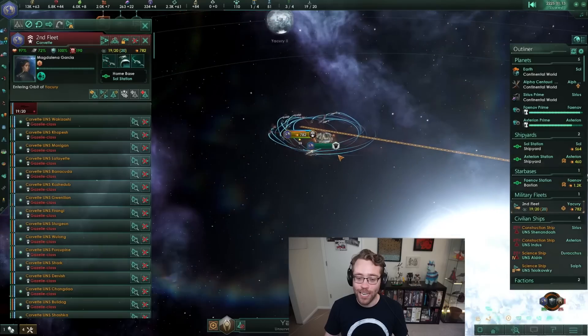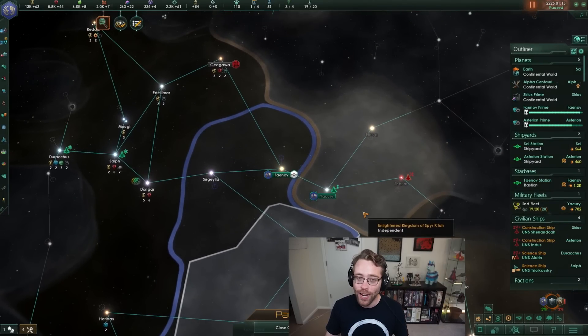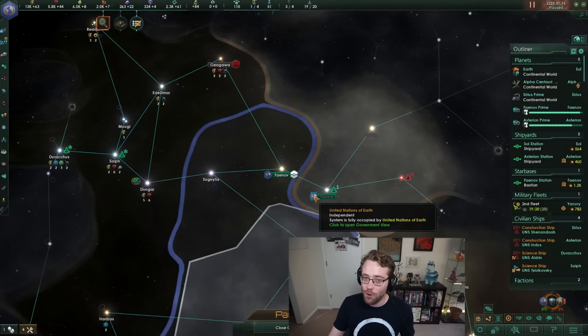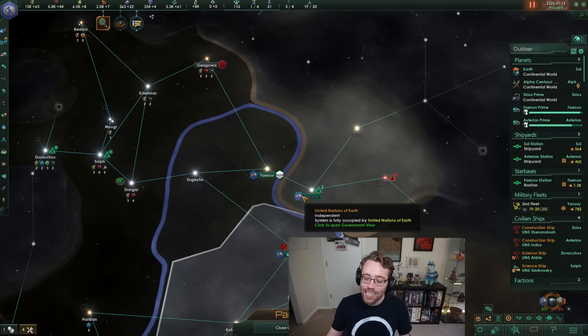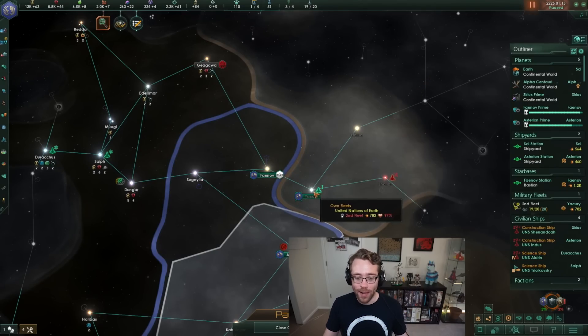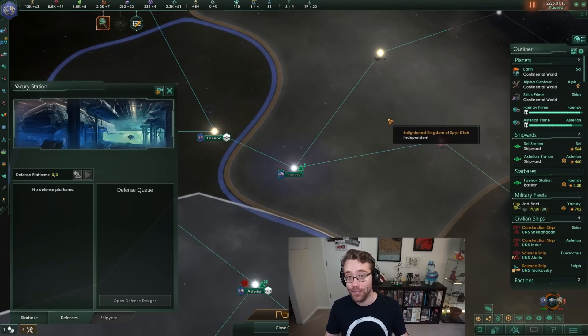Our ships are attacking the starbase owned by our neighbor - circling around and firing to seize it. And there it goes - a successful fleet engagement inside Yakuri! Now Yakuri has a special icon showing the system is fully occupied by the United Nations of Earth. We occupy the system but don't own it yet - we will own it at the end of the war if we settle status quo or our opponent surrenders. The starbase in the center now belongs to us and will shoot at opponent ships.